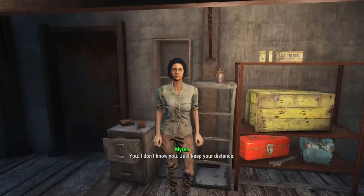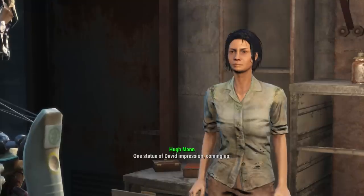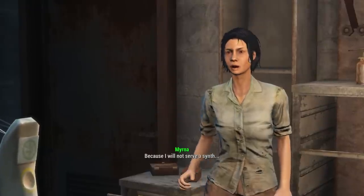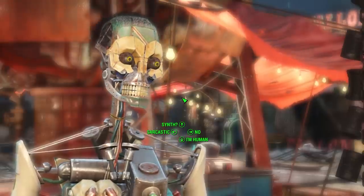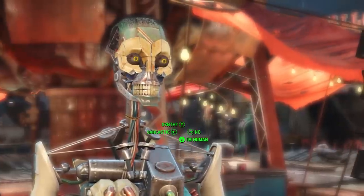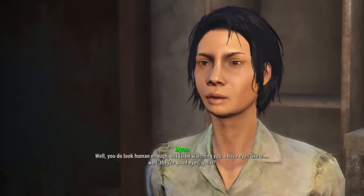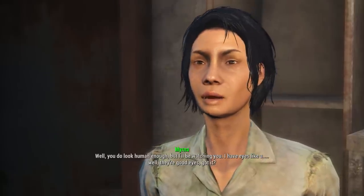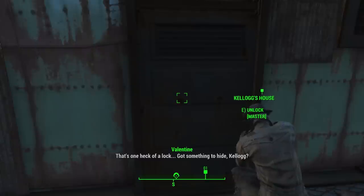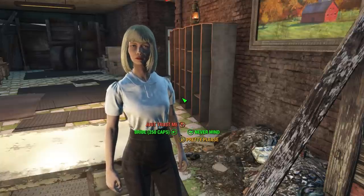I had this interaction with Myrna at Diamond City. She asked me to keep my distance and questioned whether I was human, saying she would not serve a synth. I answered 'Human as the day I was born,' and she said I looked human enough but she'd be watching me — with really good eyes, apparently. Then Nick and I had to break into Frosted Mini Wheat's house, getting the key the all-American way: bribery.